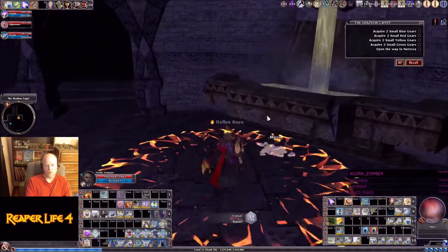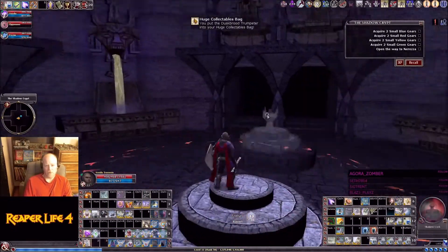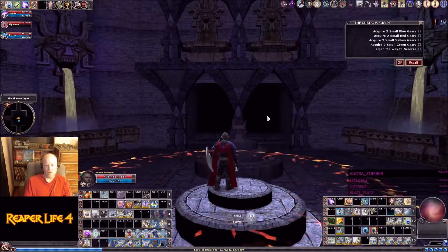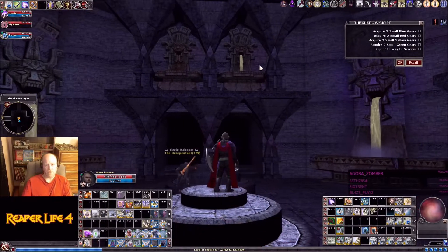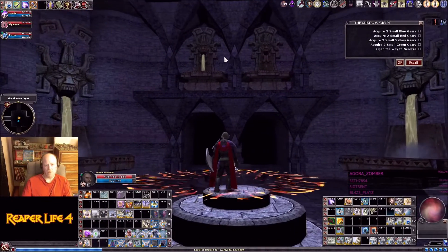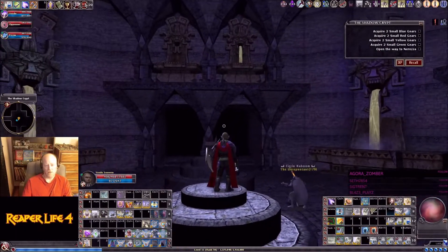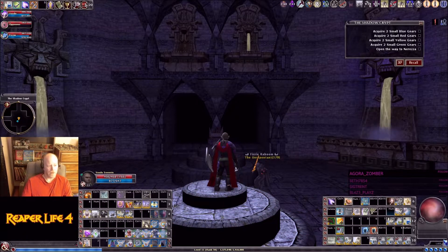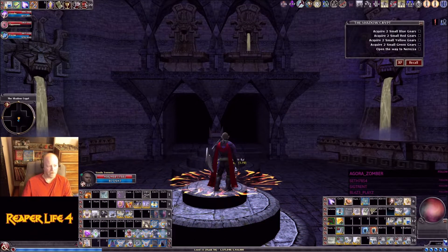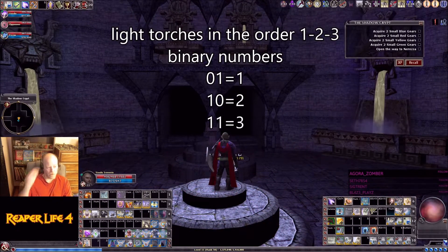I want to explain how these torches work. You have to light them in the order of one, two, three. The way you tell which one to light is you look at the fountains up here — there's two of them on each side. If you know how to count to three in binary: zero-one is one, one-zero is two, and one-one is three. That's one, two, three.